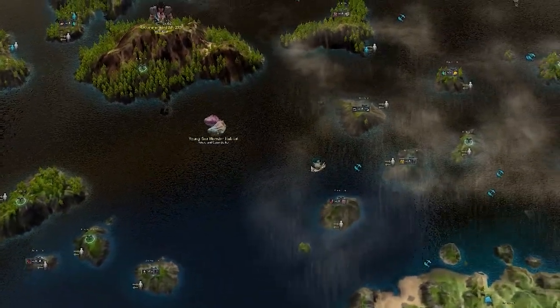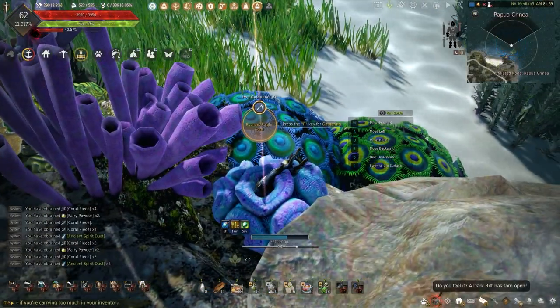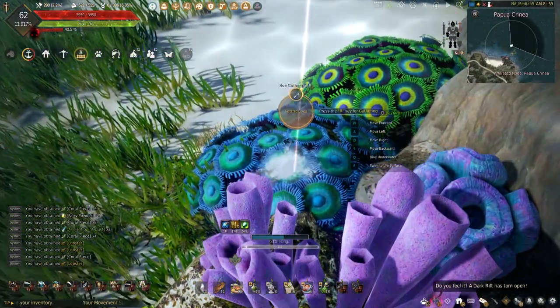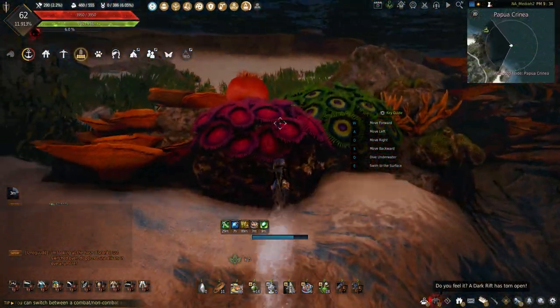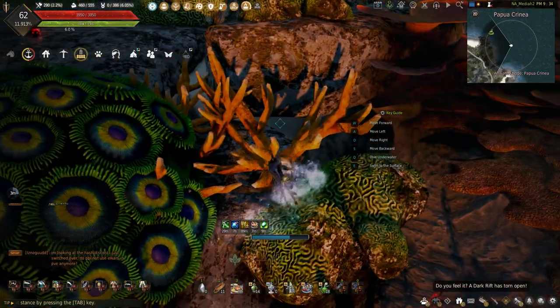The ocean has a lot of rare drops that can make a lot of money if you're lucky enough, but with how long it can take to find any, ocean content is often not done, making it dead. But for those who enjoy underwater gathering, coral has some interesting drops like the coral crystal. These can only be obtained from green, blue, and purple coral that spawn all around the entrance to Magoria, but we do have an easier spot.